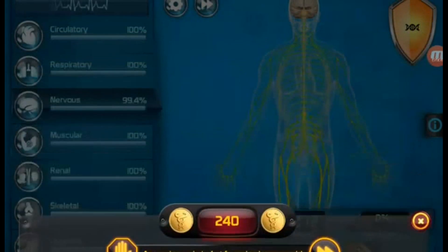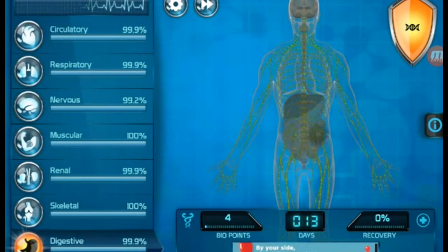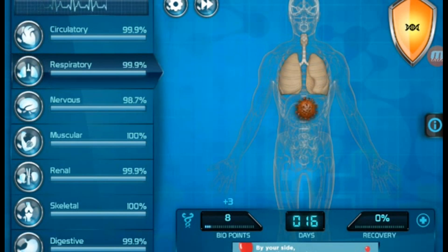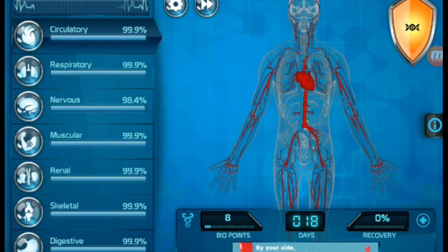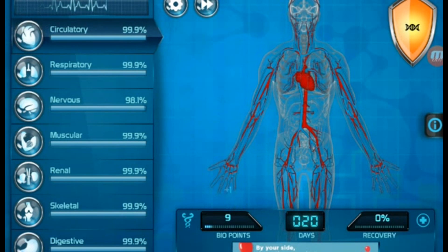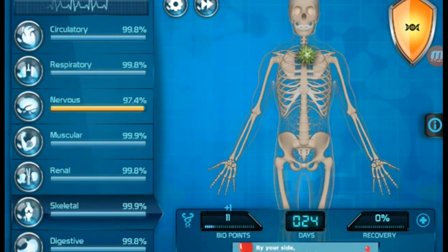And respiratory and all these different things that pop up in the different bodily systems — these are all where you're getting your bio points from. When you play Plague Inc., the different countries you would infect and the DNA points you would gather — it kind of works the same way here, only you're doing it for just one particular individual, rather than the entire planetary population.